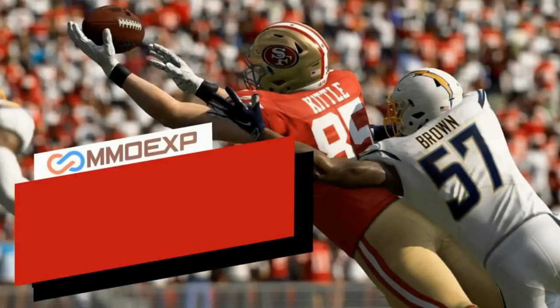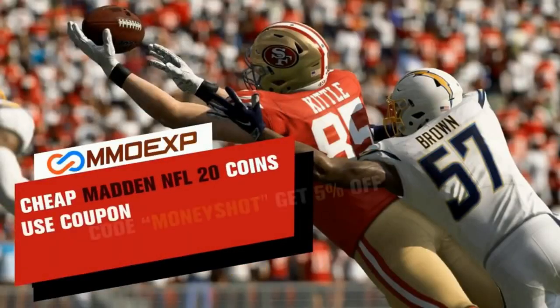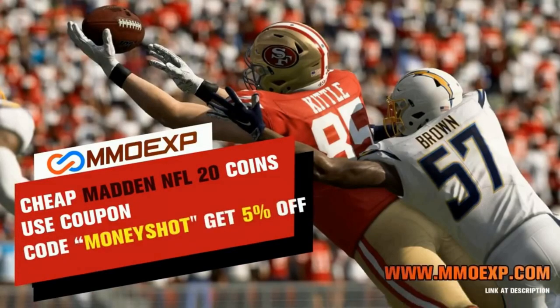Need some fast, cheap, reliable Madden coins? Go to mmoxp.com and use discount code Moneyshot for 5% off your order. Link in the description below.